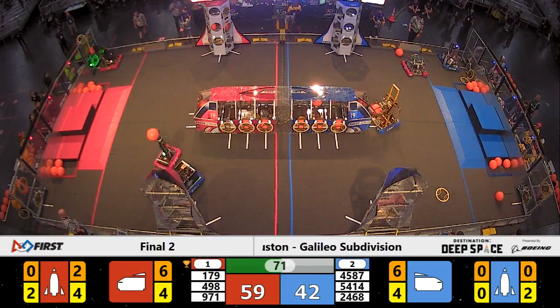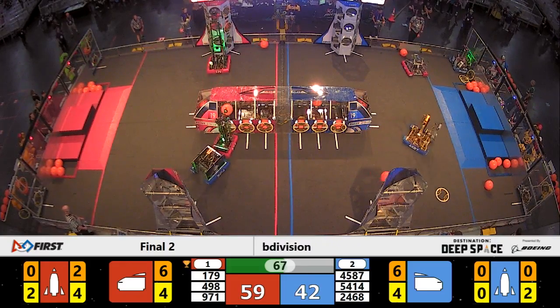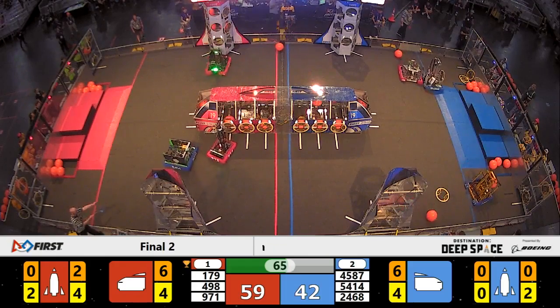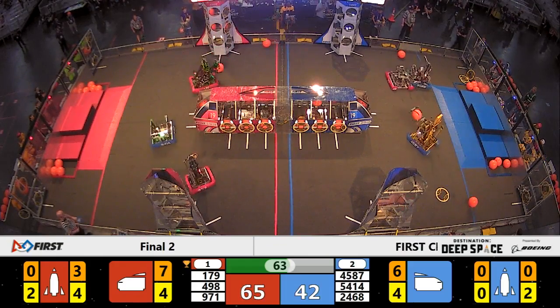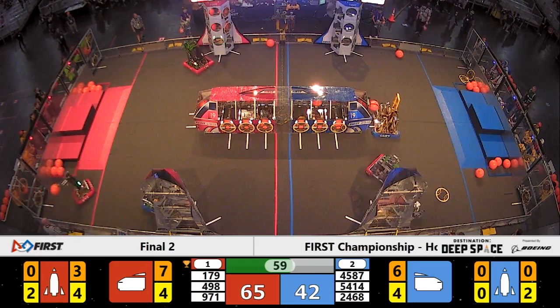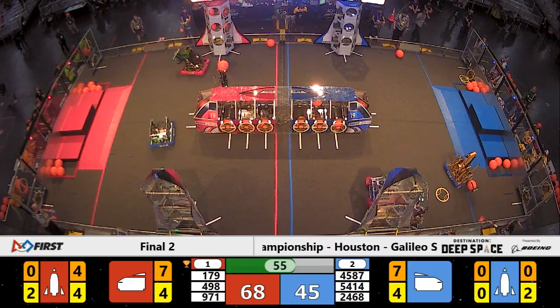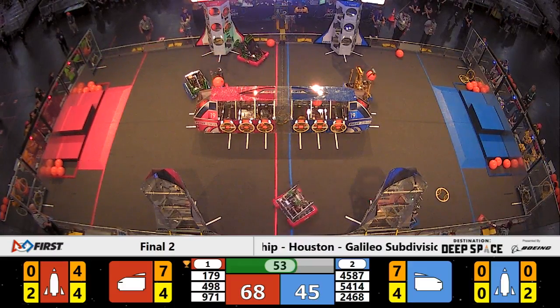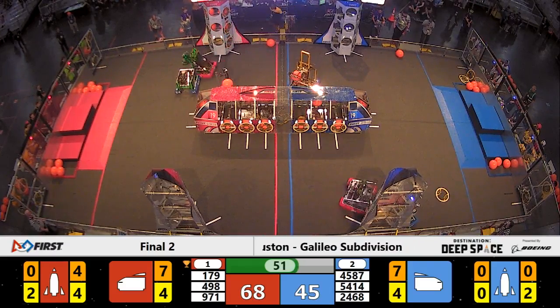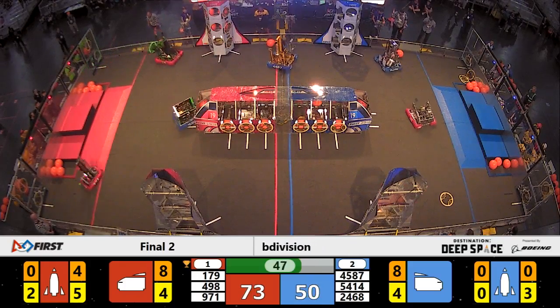Team 54-14 now playing some defense against Spartan Robotics. The Californian team rotates their mechanism to the other side and places the cargo into the cargo ship. Less than a minute remaining to go in this match. 68-45, Red still in the lead. Team 45-87 now scoring a cargo on the far side of the field for the Blue Alliance into the ship.